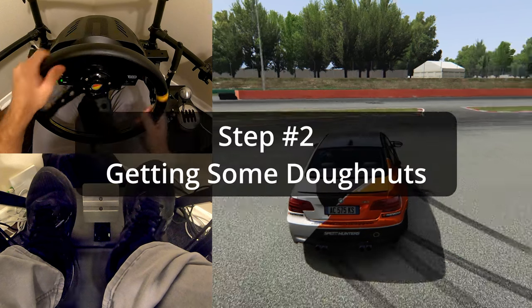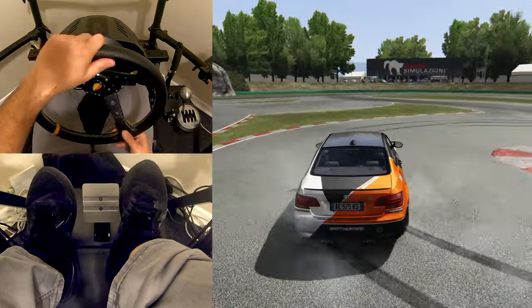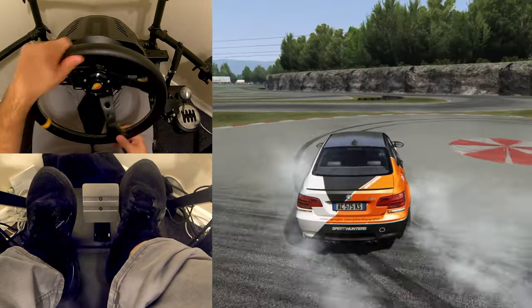You'll probably find with this technique that you're understeering a lot, pushing towards the outside of the turn. So the next step is focused on building the full drift around the turn, and this step is called getting some donuts. Essentially find the little red dot towards the lower half of the track, get yourself in first gear, and start to get used to drifting a circle around it.